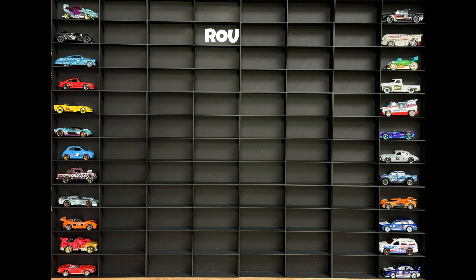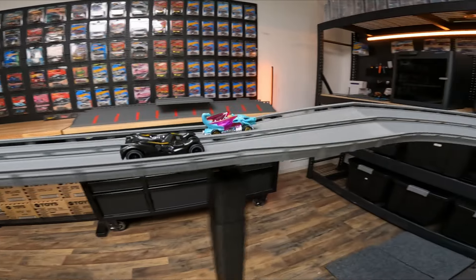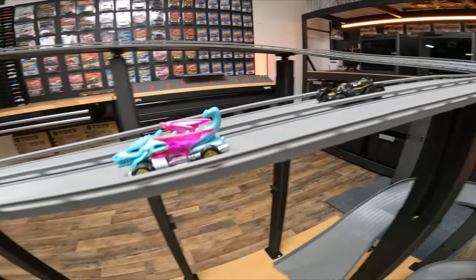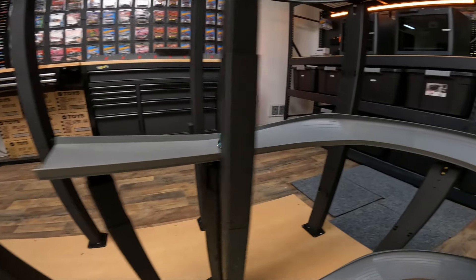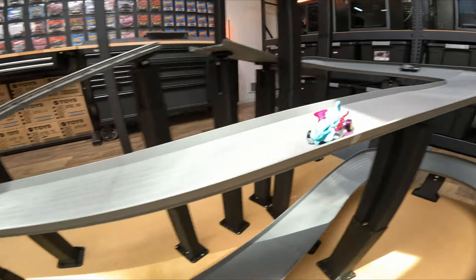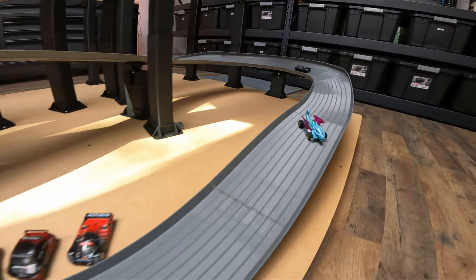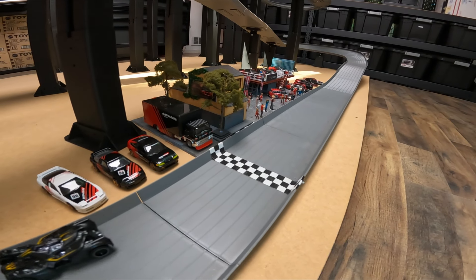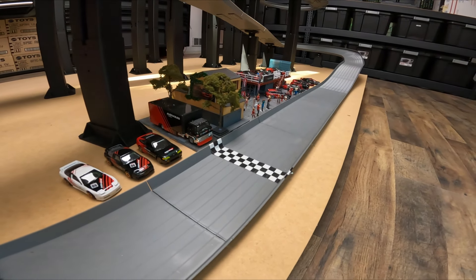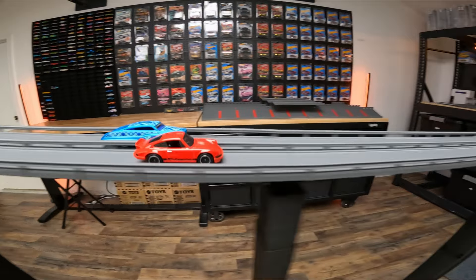There are your round one matchups. We have the Dragon Blaster in the far lane versus the Batmobile in the close lane. Dragon Blaster flying again. It looks like Dragon Blaster's going to walk away with this one, but the Batmobile's right behind. Dragon Blaster goes sideways. The Batmobile strikes the Dragon Blaster and pushes him across the finish line. That was almost catastrophic for the Dragon Blaster, but he does move on.